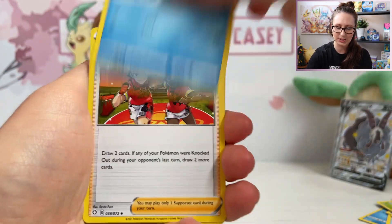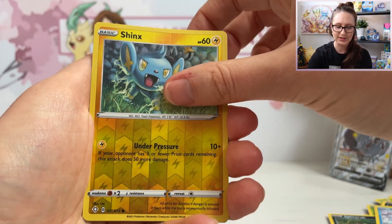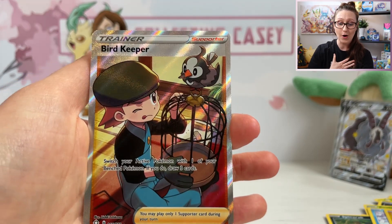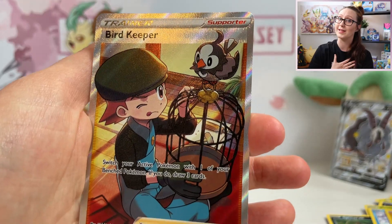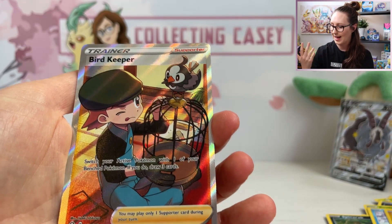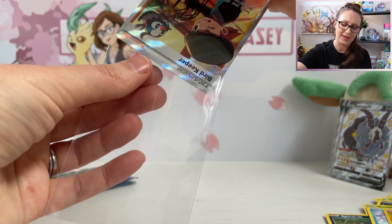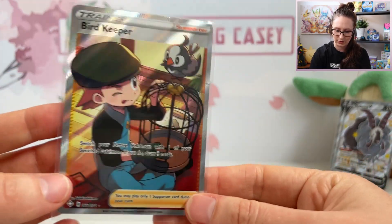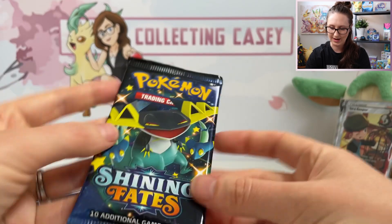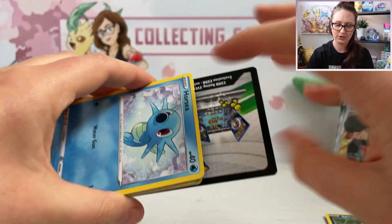We have got a Leaf Energy Floatzel, Gym Trainer, Troopius, Nickit, Morpeko, Rowlet, Spinarak, a Horsea, Reverse Holo Shinx, and oh — Bird Keeper! Have I pulled this? I don't think I've pulled this card. If you are regulars on my channel you will know that I love full art trainers. This is beautiful. I've got Ball Guy and the Poke Kid, but I really don't think I've pulled this one. That is awesome. I am loving that. The centering isn't too bad on that either. What an awesome card. We haven't had many baby shiny hits actually. Super duper happy with that pull.